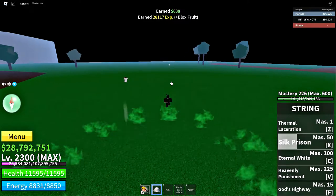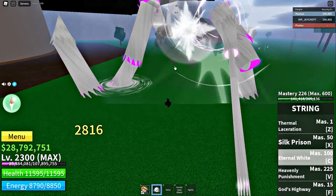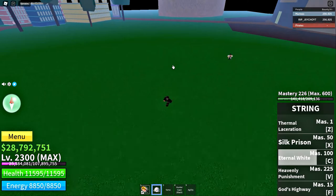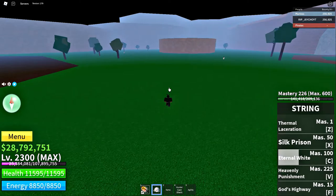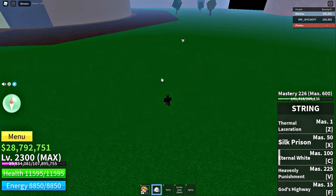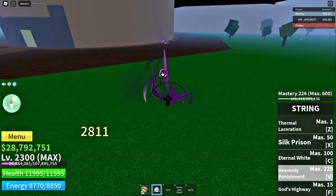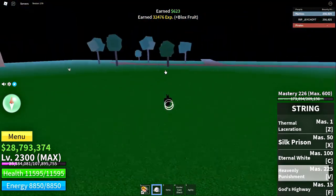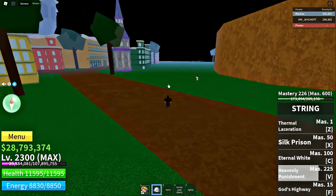Next we got the eternal white. This fruit was actually revamped — that skill right there turns all white, you got to aim for it, got a little bit better. And then we got the heavily punished, which is crazy. Oh my god, get wrecked — that was 4,600! Damn!